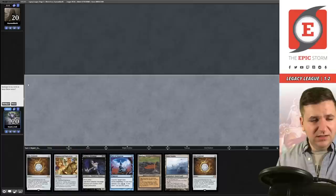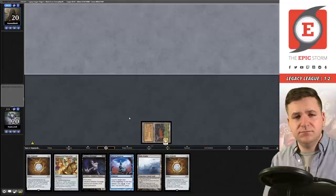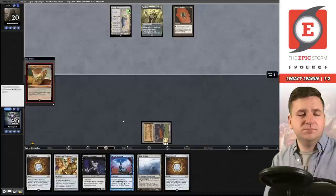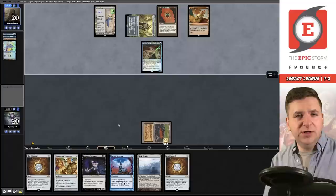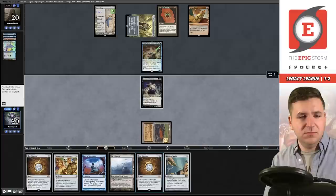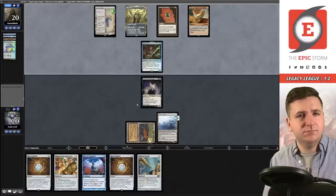On the play. Turn one: throw in Bog, pass. Saga, Mox Opal — Bauble, Lotus Petal, Emery, Cannoneer, Seat of the Synod, Lotus Petal, Thought Cast. Let's attempt a Vampire Hexmage — okay. Pass. Saga goes up to two. Lotus Petal — they could have Otawara but they're tapping off it at the moment.